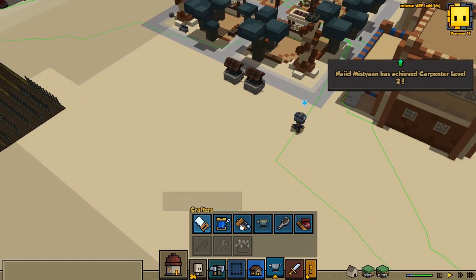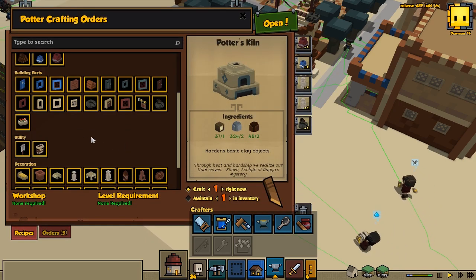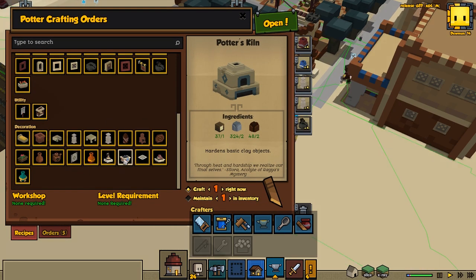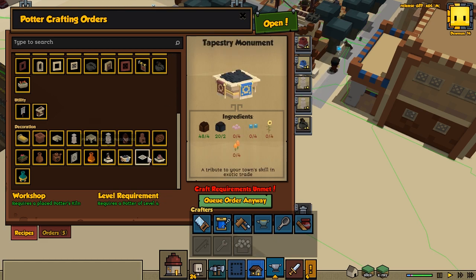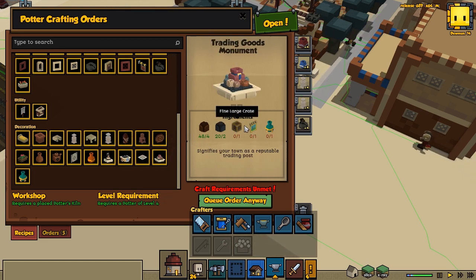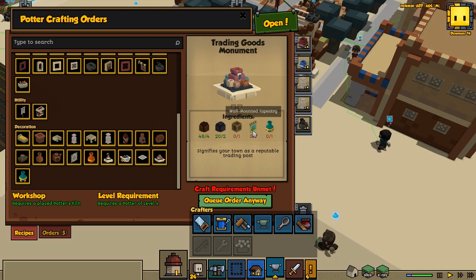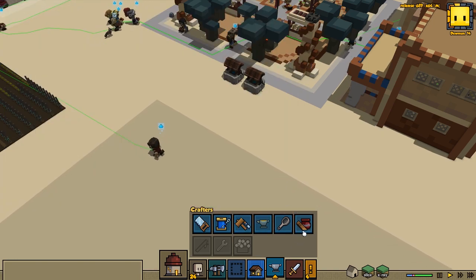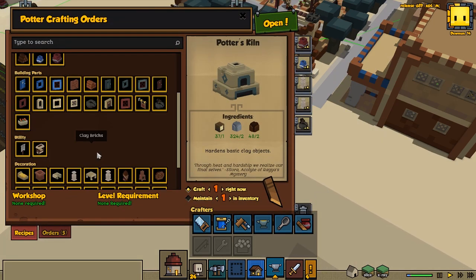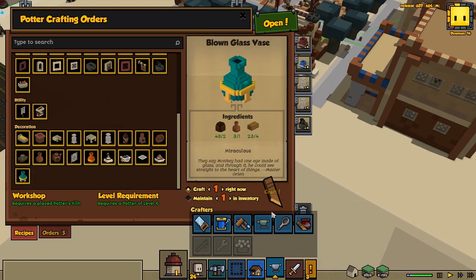I'm also gonna check out if we can beat this town goal soon. We wanna make the one for trader, which we should be kind of close to get. We got a carpet now, which means we can get the fine one, and we need to make one of these with the weaver and then one of those with the potter. So let's go and perhaps we can queue up to make a few of these things. This one we need, and it seems like we already have everything for it, so that's good.